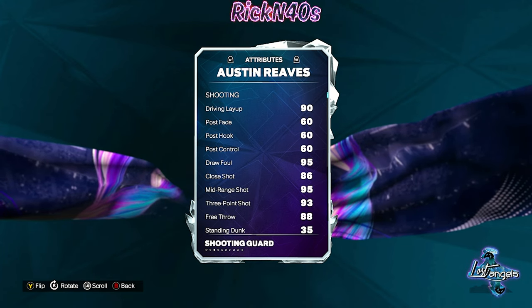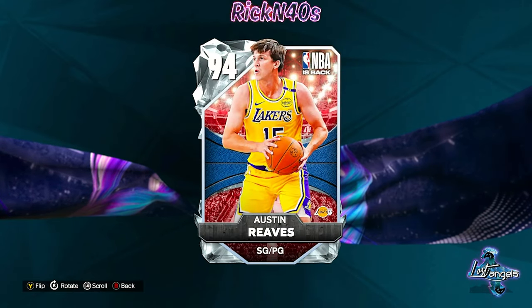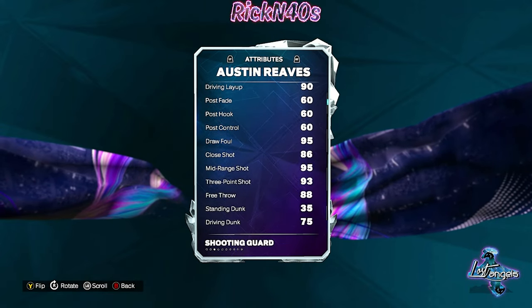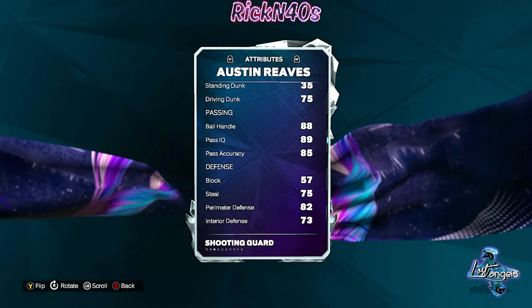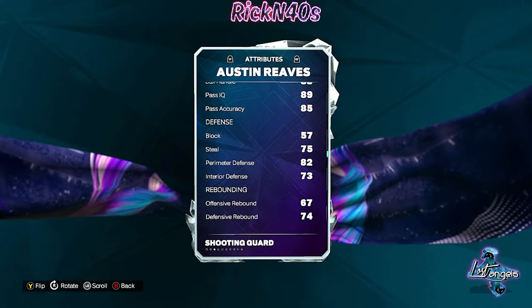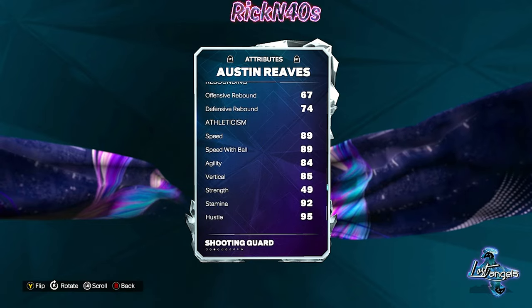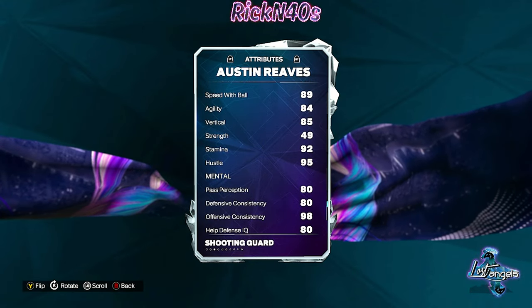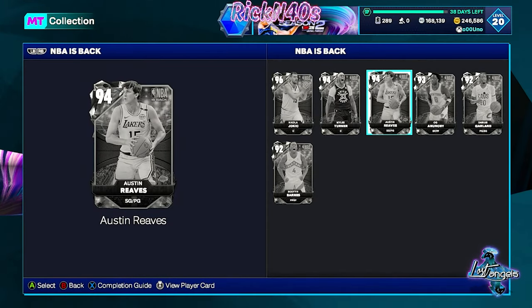Austin Reeves is a shooting guard slash point guard. He has a 93 three-point shot. Ball handle is at 88 — kind of low. Defense is 80-82, that's okay. Speed is 89, speed with ball is 89. For a diamond shooting guard that's kind of what I expected.